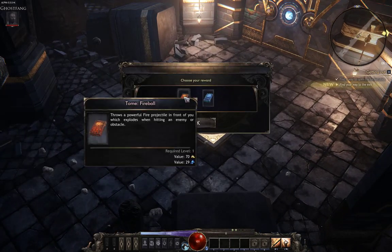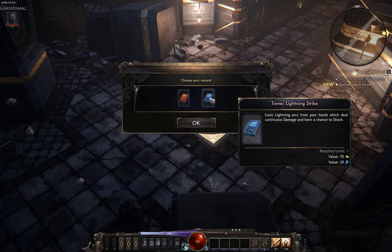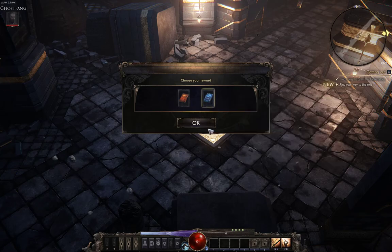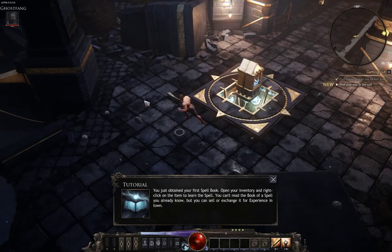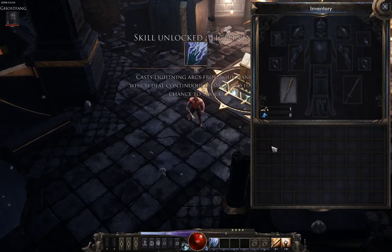Okay, it says 'Choose your reward.' You're going to either start with Fireball or start with Lightning Strike. I'm going to choose Lightning Strike, open our inventory, and we'll learn this.